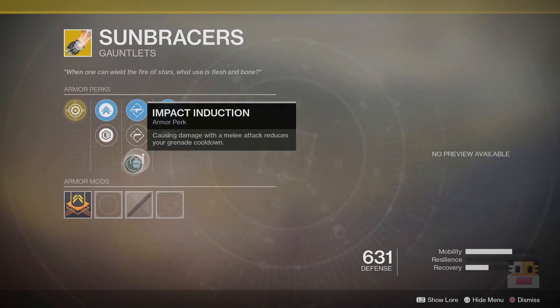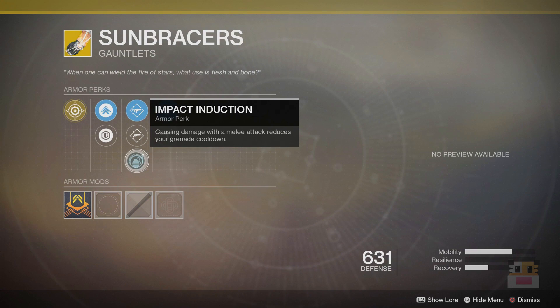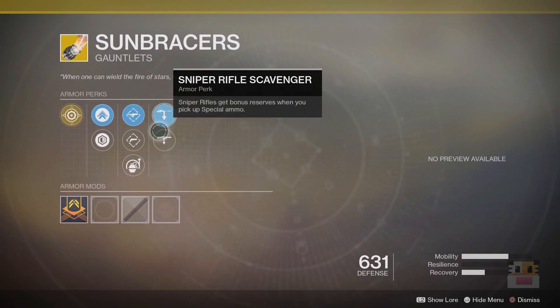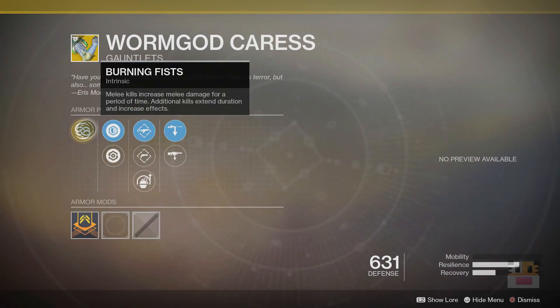Impact Induction is usually very good for melee arm exotics. However, on this one I would have preferred the perk where grenade damage increases your melee recharge. But either way, this is still a decent roll for this piece. On top of that, you've got Telesto Reloader, Hand Cannon Loader, and then Sniper and Machine Gun Scavenger, which are pretty much A/S tier third column options for arm pieces.